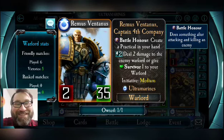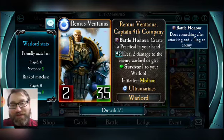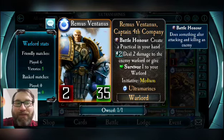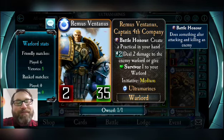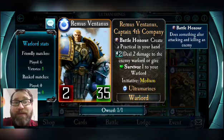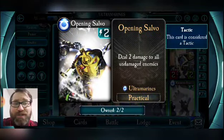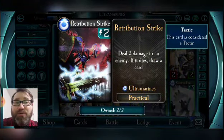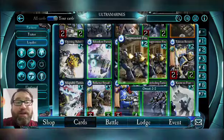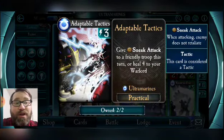Marius Gage has a sword and plasma pistol but does no damage — his ability is purely supporting, which is a really cool ability. Remus Ventanus, on the other hand, has a helmet in his hand and he's dealing damage — throwing that helmet across the battlefield. His abilities are all over the place, but in a solid way. He has a Battle Honor which I think is underutilized on warlords — it creates a practical in your hand. Practicals include Opening Salvo, which deals two damage to all undamaged enemies, Retribution Strike which deals two damage and draws a card if the target dies, Adaptable Tactics giving sneak attack or healing four to your warlord, and No Fear.